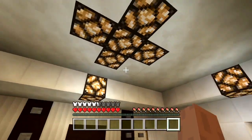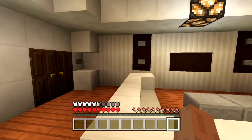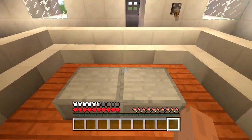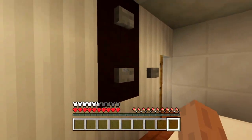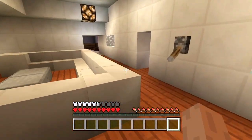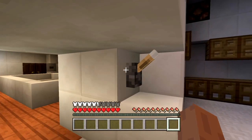We have a light lever here and it's wired throughout this section of the living room. We have sofas here including a table, and we have a TV with some speakers as well.